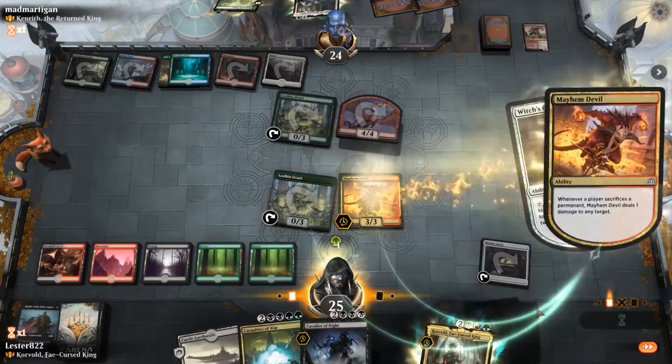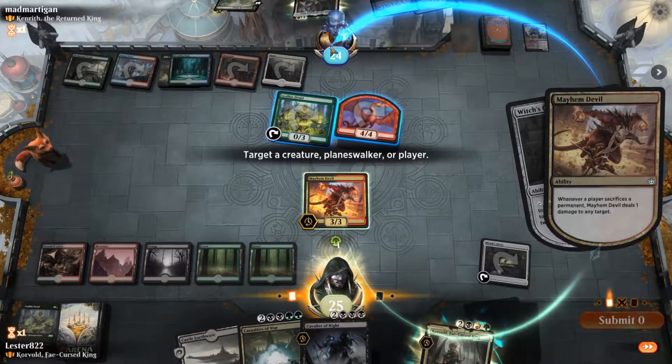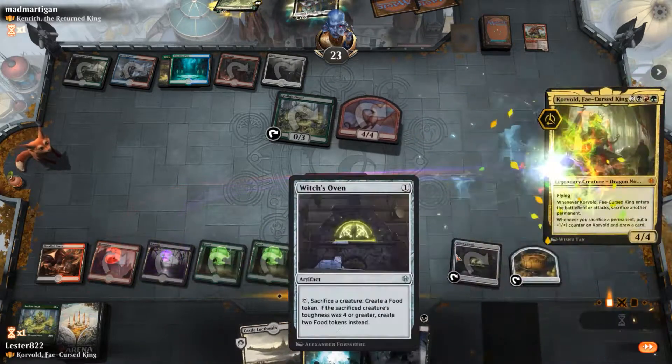What I was able to do there was, because he didn't activate Sarkin's ability to turn him into a creature first, I was able to sacrifice the creature and then deal damage to Sarkin to kill him. So here I have the difficult decision: do I play Korvold, or do I kill things? I decide that I'm gonna wait for something bigger to come down and play Korvold.